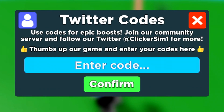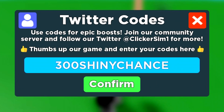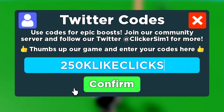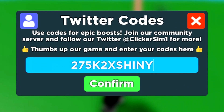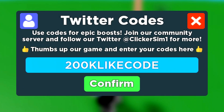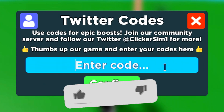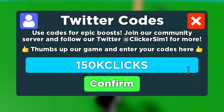The first code is '300k' — enter that. Next is '250k likes clicks' — enter that. I almost missed a code there; I've literally seen nobody cover that one. We now go for '225k', '200k', '175k', '150k clicks', '125k', and '100k likes'.